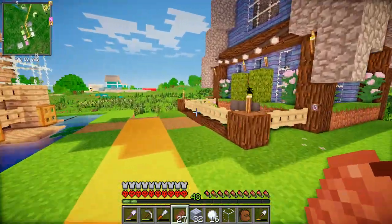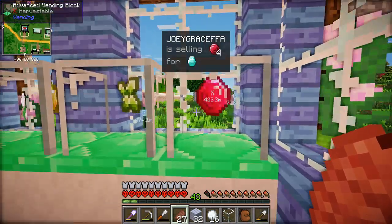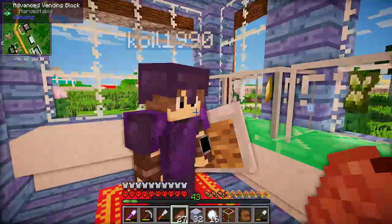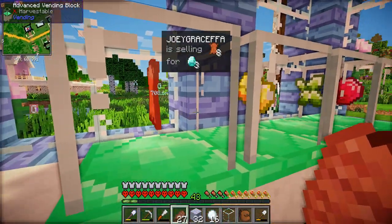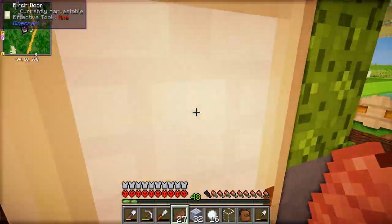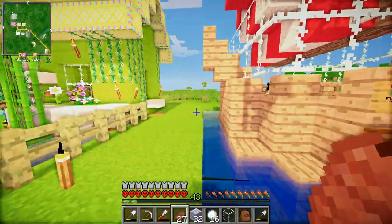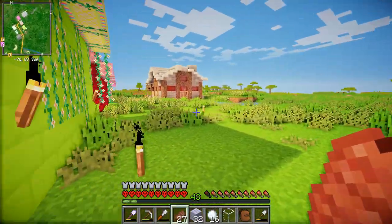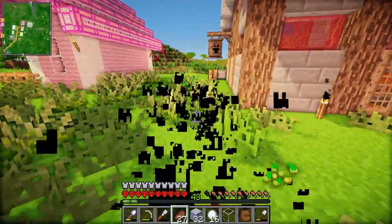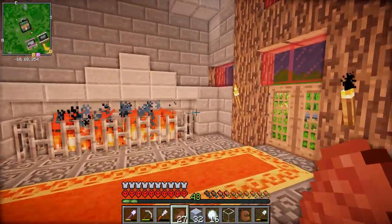And then we have Joey's shop over here. He's selling gems, leather, and gold. So if you ever need leather, just come here. Very interesting. And then we need to build a shop too, a bakery. You haven't even finished your blacksmith, have you? It's finished, but I just need to put the vendors inside. It looks nice - I like the carpet, I'm proud of you. You need a chandelier up here.